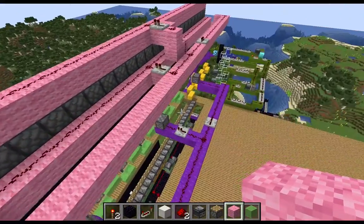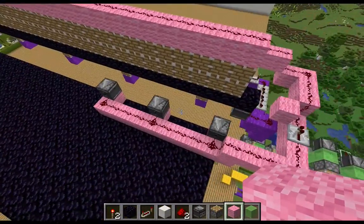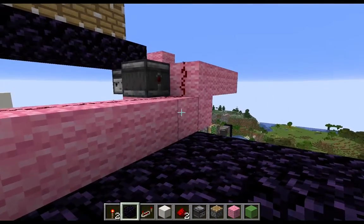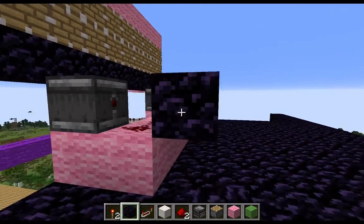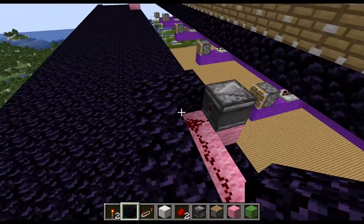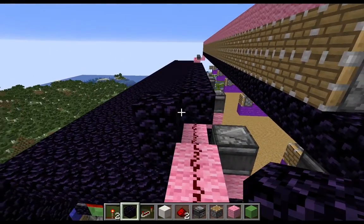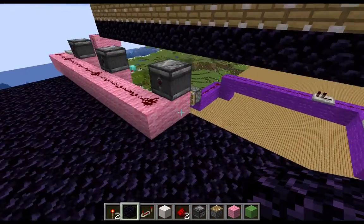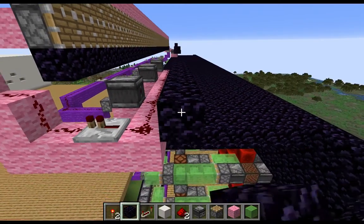We're going to go ahead and move on to the very last bit of this machine, which is also the trickiest — that's going to be the TNT blast chamber. To start, we're going to insulate our observer lines by putting all of the redstone we just laid into an obsidian box, just in case a TNT goes astray. We don't want it blowing up our observers and our observer lines.